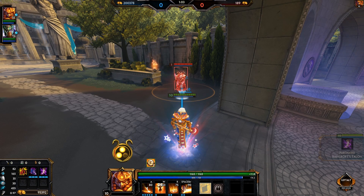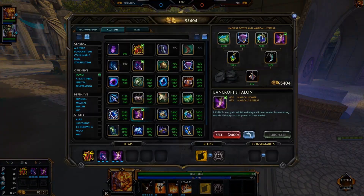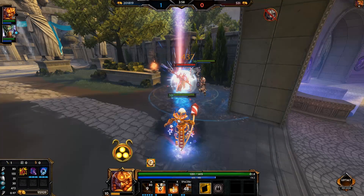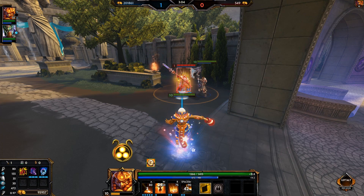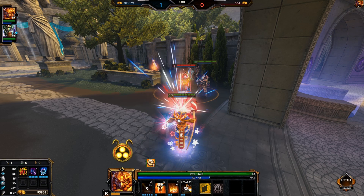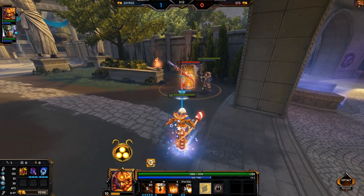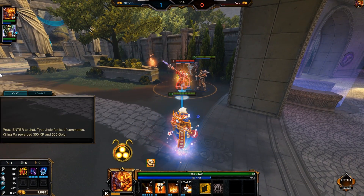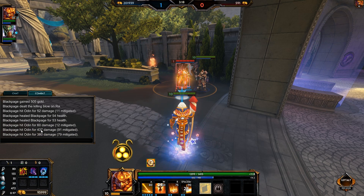I was going to make a video where I just talk about how it's a little better and it can be beneficial in specific situations, but after actually going through all this stuff I was pretty surprised myself. You'll see in the background footage here that the damage dealt with only Vampiric Shroud, Pan Boots and Gem of Isolation is actually higher on level 10 against a level 1 Odin bot than the one dealt with the same build but replacing Gem of Isolation with Rod of Tahuti.